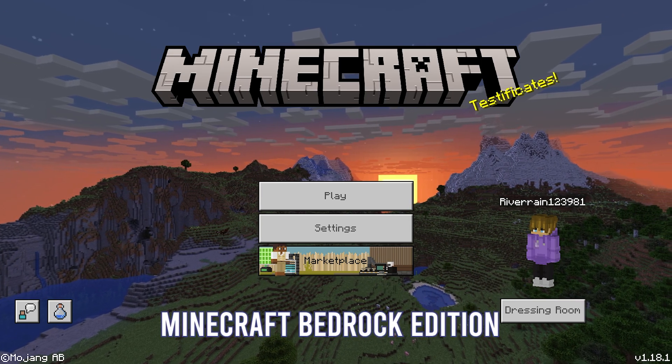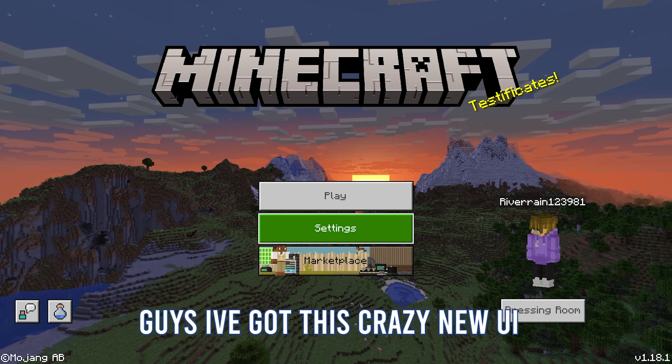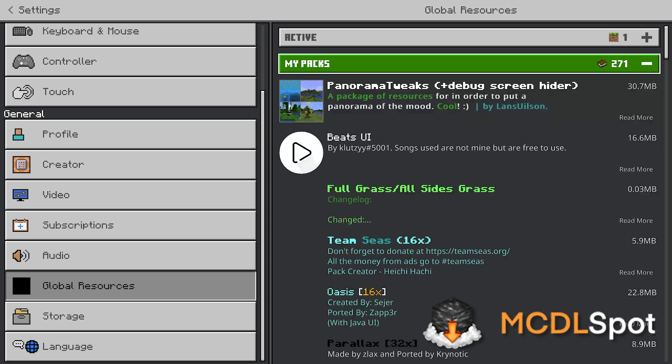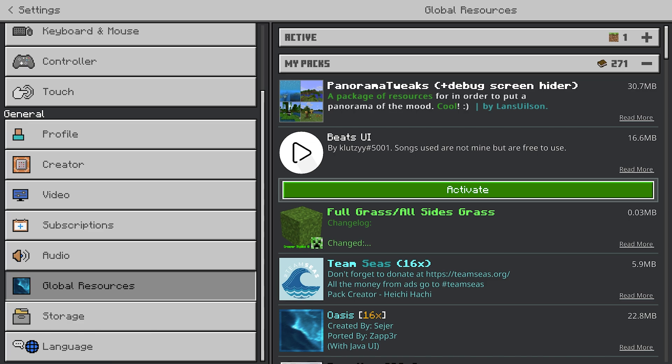Welcome back to a brand new video — Minecraft Bedrock Edition. I've got this crazy new UI, so let's press Settings and check this thing out. This is actually working on 1.18 as well. If you want to download it, it will be in the description on mcdlspot.com. Without further ado, this is it right here — we've got the BTY UI.